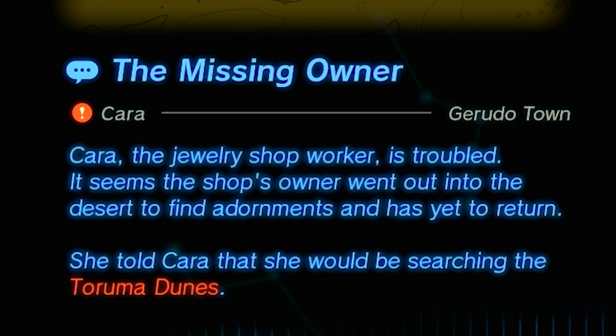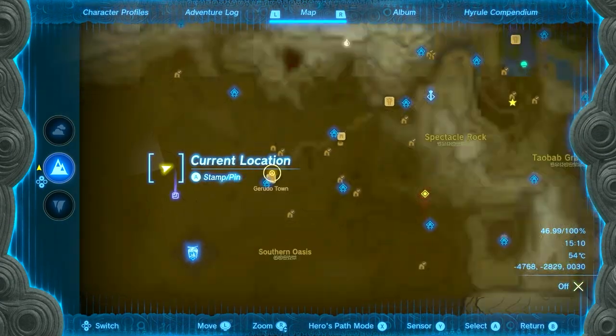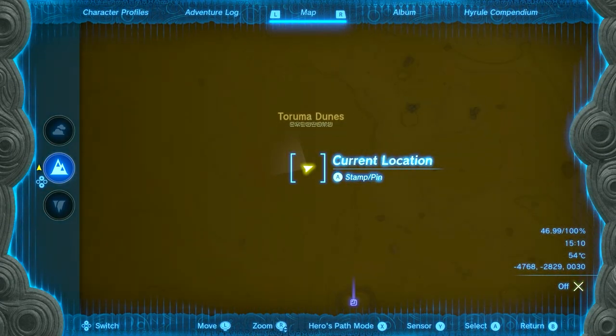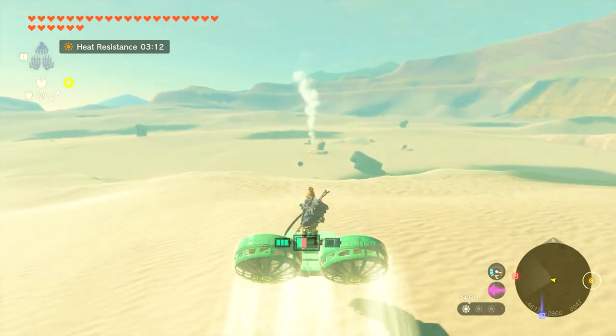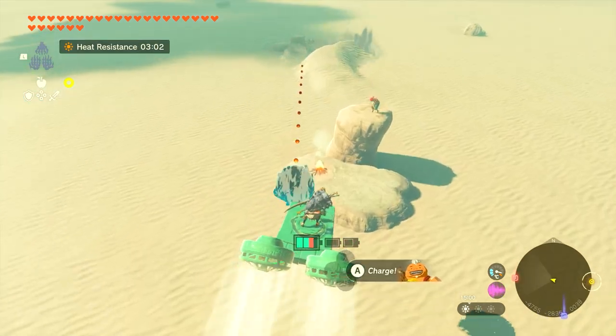You'll have to find the Missing Owner in the Turuma Dunes, which is located right over here — exactly on my location right now. I'm standing right next to her. But to get there, I recommend using something that flies, and in the distance you'll see smoke from her campfire, so she's really easy to spot.